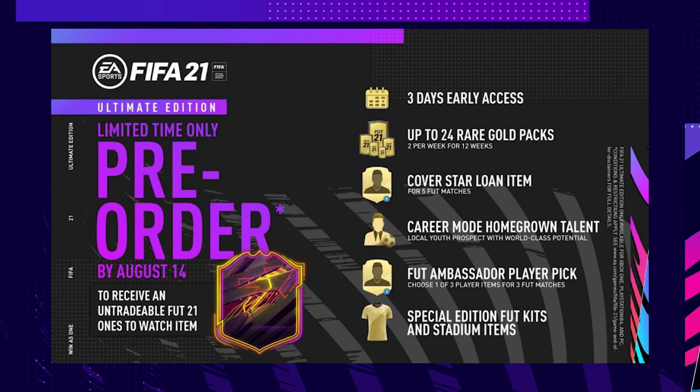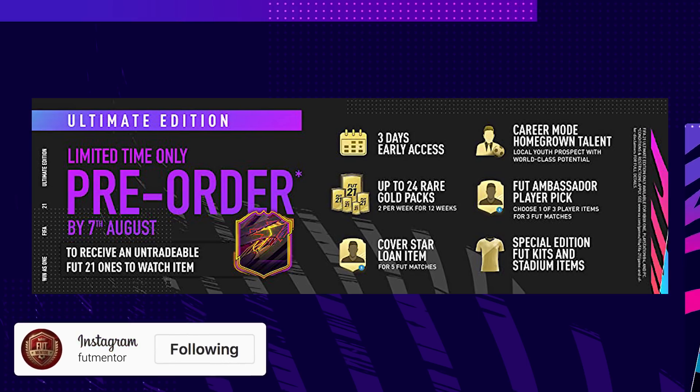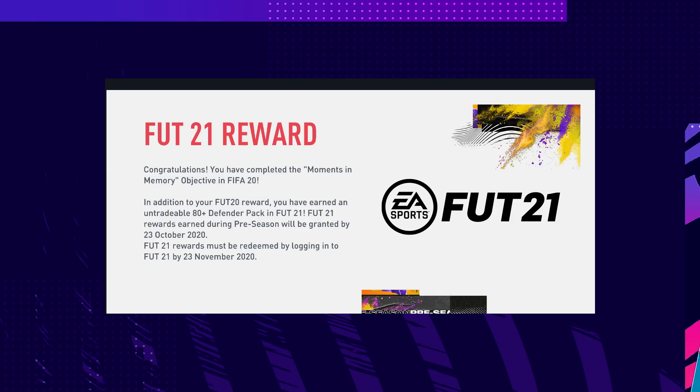Talking about the pre-order pack: if you got ultimate edition by August 14th, you are going to be getting one untradeable one-to-watch card. This should be given out when the full game comes out on October 9th, which is how it worked last year and in past FIFAs.